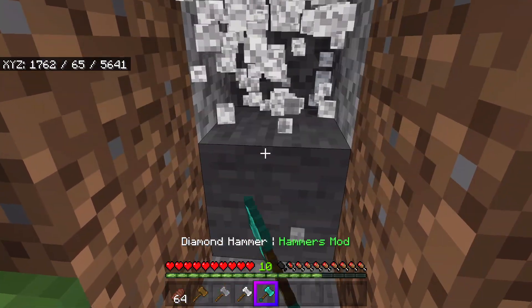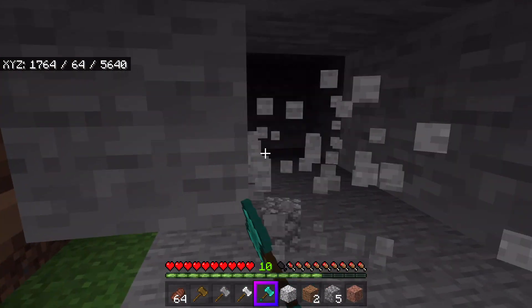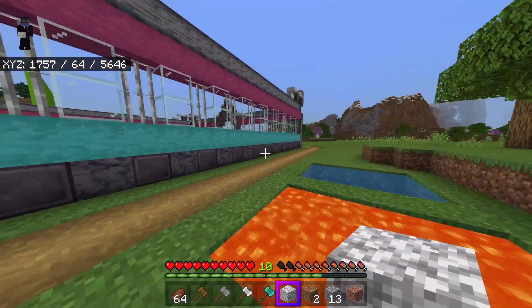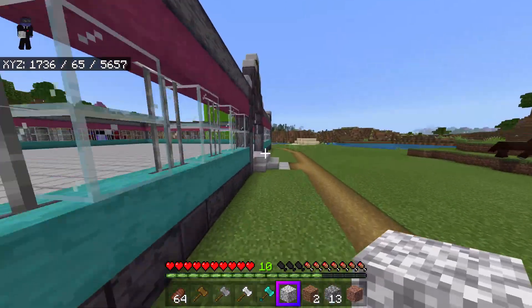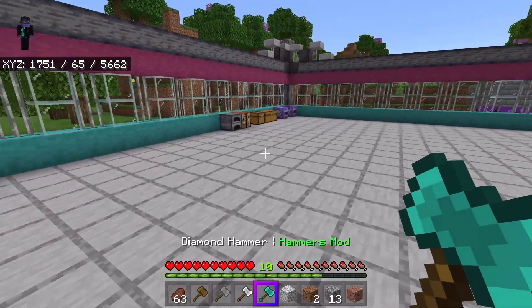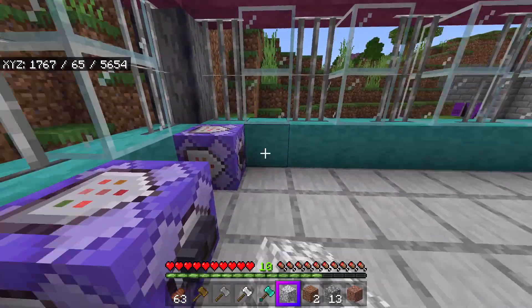I'm going to go ahead and mine through some regular blocks — look at this, the hammer-pickaxe works really well. So it functions as a pickaxe, and then if we head over to our mob area, I can summon in some mobs and test how it works as a sword. It's going to be a bit weird because I'll have the slowness effect, but that's kind of expected.